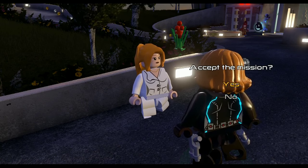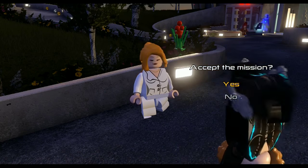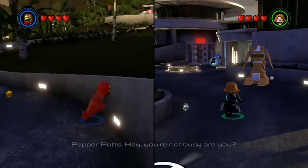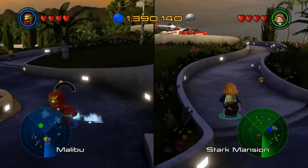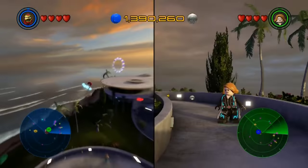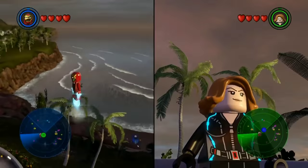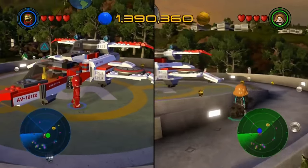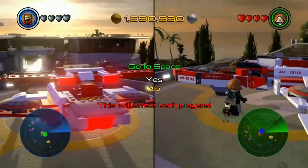We could accept the mission if we have Hulk in our party, but we do not. We're just going to check out stuff. This was basically Malibu. We're going to hop in the Quinjet now and show you guys how to select free-roaming areas, because you have to go into space to do it.